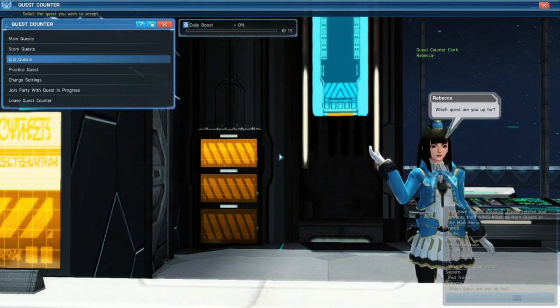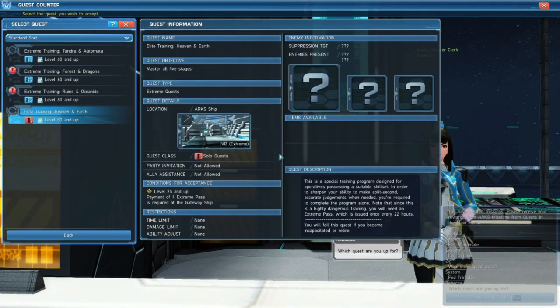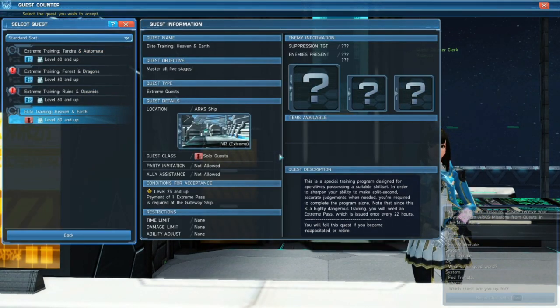What is an extreme quest? This involves 5 stages, which can contain multiple monsters, sometimes a boss, sometimes monsters and a boss, and sometimes multiple bosses. Each stage has a mission order, or mini-objective. These can be things such as don't get hit, don't use a healing item, and things like that. If you fail the mission order,